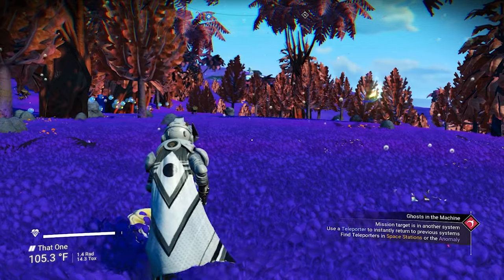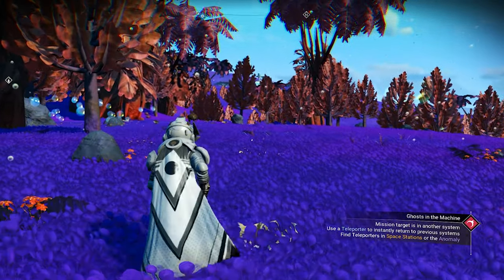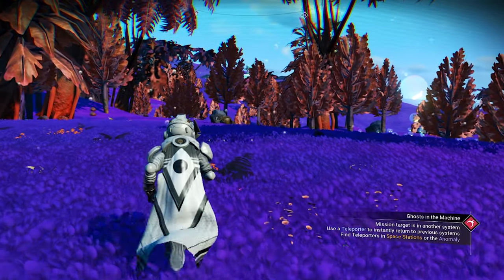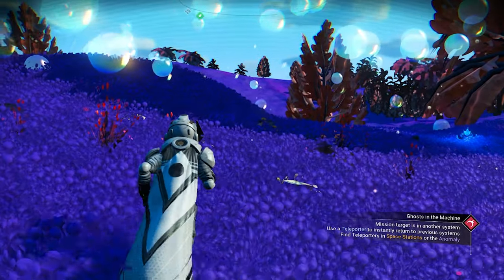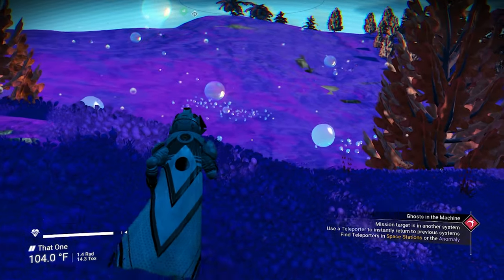The next paradise planet is a perfect purple paradise planet. The grass of this paradise planet is a pure purple color, and it also glows at night. The flora on this planet is a perfect red color. Someone told me before: add purple color to anything to make it perfect.